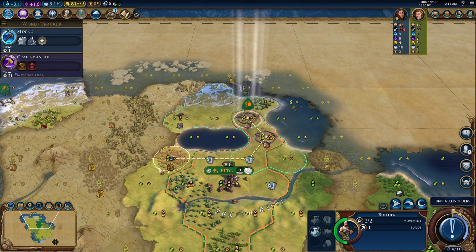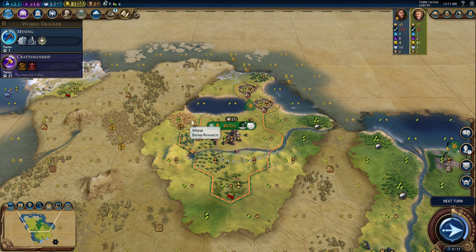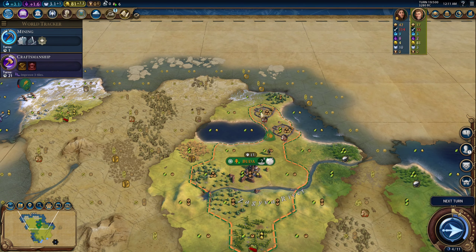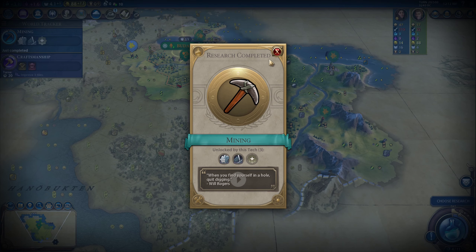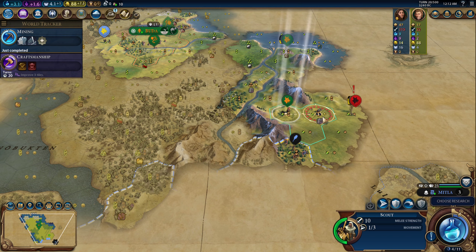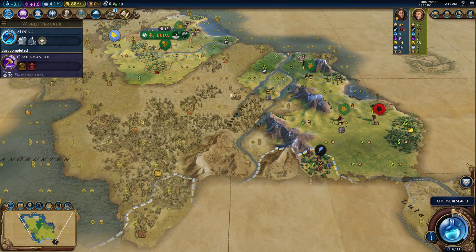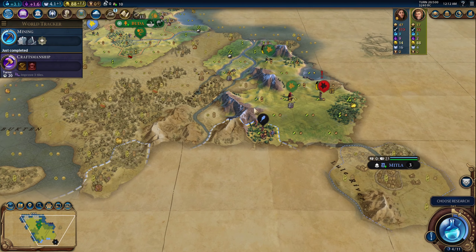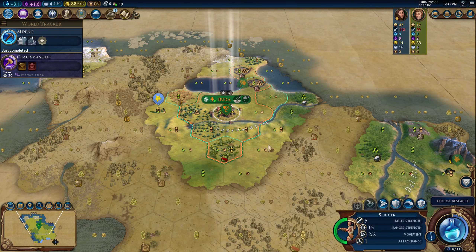Checking in with myself here — I think I want to improve the wheat so I can essentially have these two tiles match each other in terms of how good they are. Then we'll come forward, settle there, and use that as a staging area. This is going to be really tough to have a successful military campaign against her because of all of these mountains — I'd have to walk all the way around them, and by that time she might have iron or something.